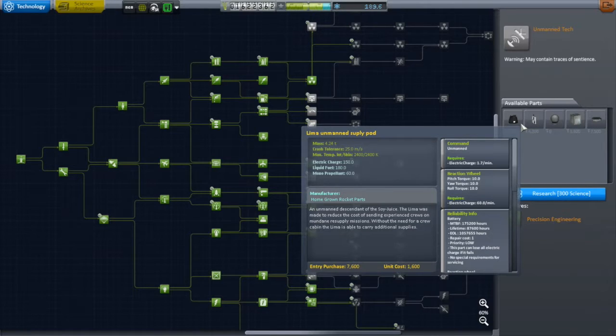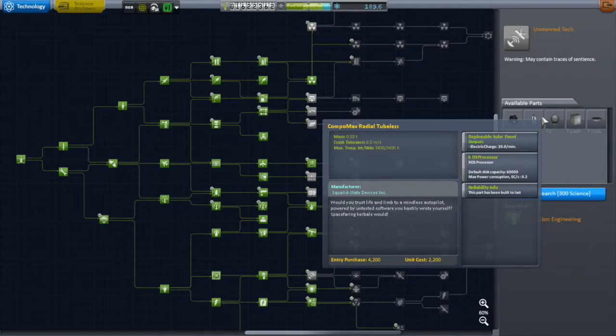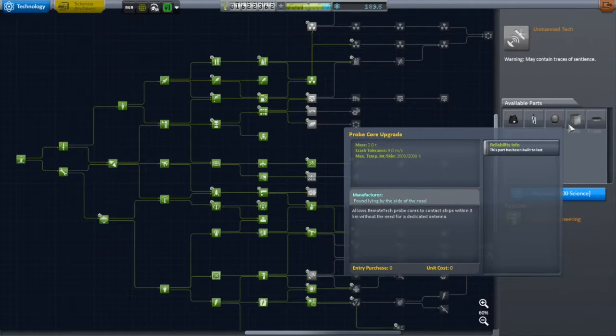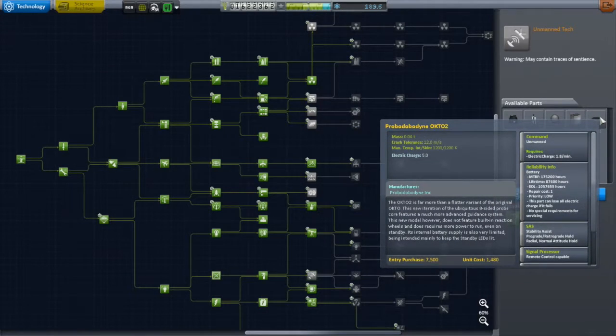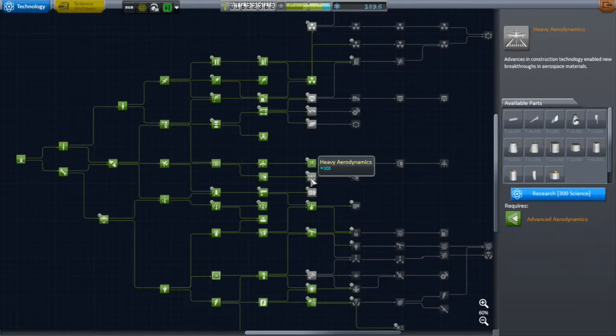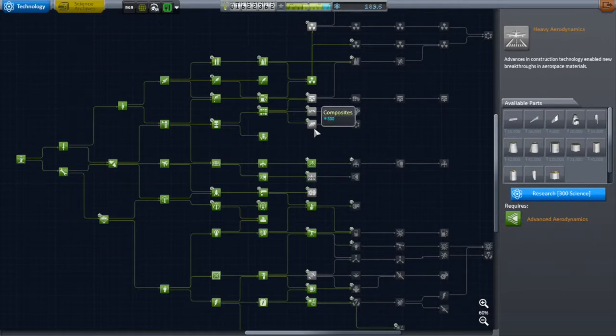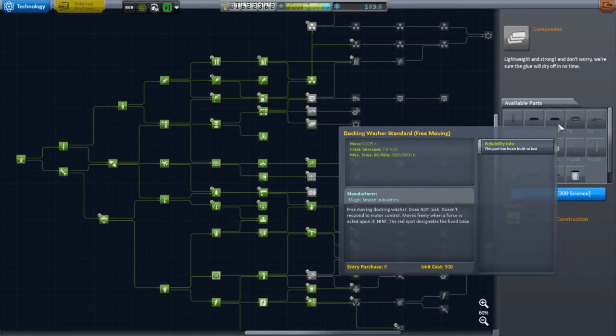I'm really eyeing the unmanned tech node — it gives me better probe bodies and adds built-in antennas to existing ones. What I really like is the LIMA supply pod, an unmanned supply pod I'm curious about. But that's Tier 7 and I only have enough for Tier 6. Looking at Tier 7s, there's heavy aerodynamics with big plane parts, cargo bays, crew carriers, and big shuttle parts.